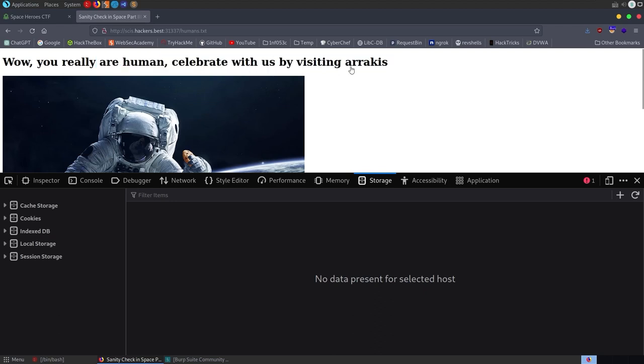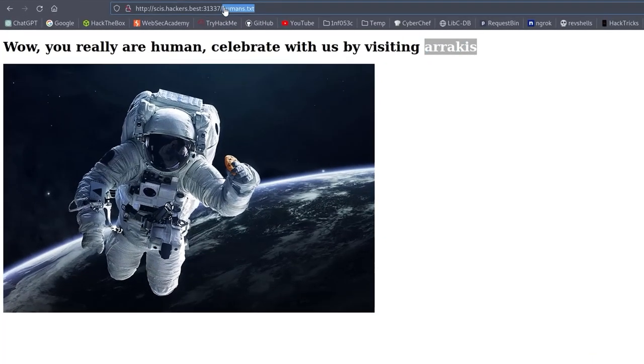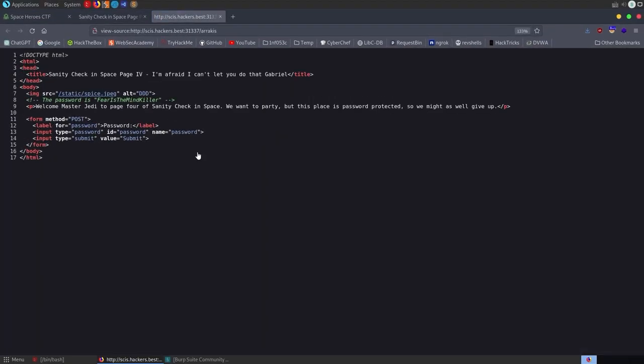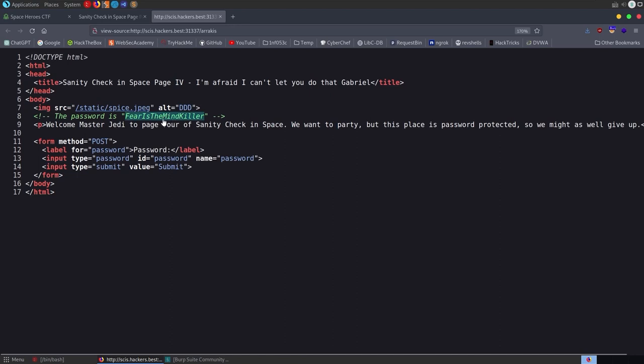Let's refresh the page and it says 'wow you're really human — celebrate with us by visiting Arrakis.' So I'm assuming this is another endpoint. Let's try and access it. We've got another image — it says 'welcome Master Jedi to page four of the sanity check in space.' It says the place is password protected. So I'm going to have a look at the source code and straight away we see that the password is in the source.